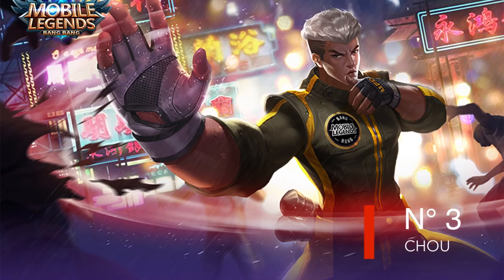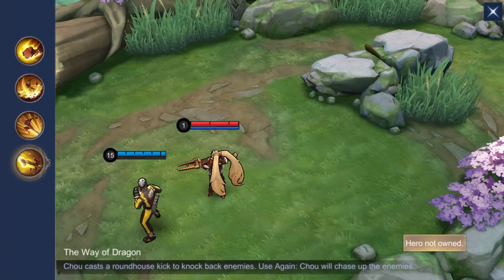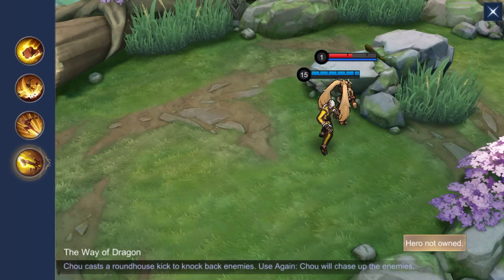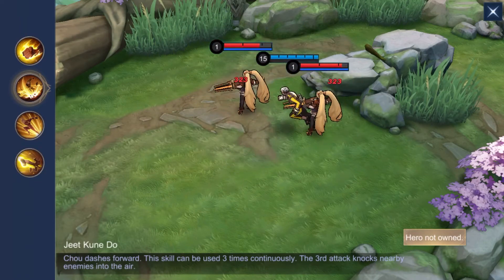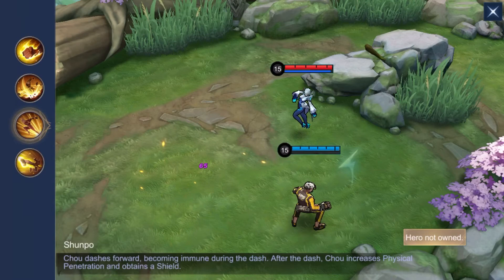And last but not least, the one and only Chou. Chou is a very mobile fighter that can easily outmaneuver many Assassins, including Gusion. His ultimate is a direct counter to Gusion, as it will quickly disable and prevent him from daggering you properly. Chou's first and second skills provide him a lot of mobility, and from all of that jumping around, Gusion will have a real hard time setting up his daggers.